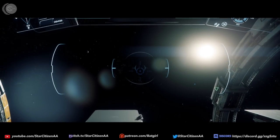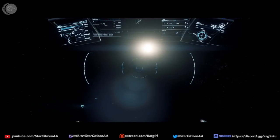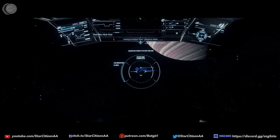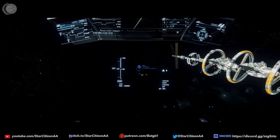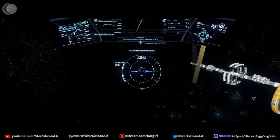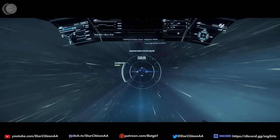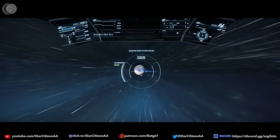We got our landing gear up and we are going to book out of here. You might say, where do you go to mine in space? I know of one place — I think there are two: rocks around Delamar and rocks around Yela. I call them rocks, they are rocks. Everything seems to be in a different place with this iteration, so we're just going to go out here. There are so many buttons on this joystick.